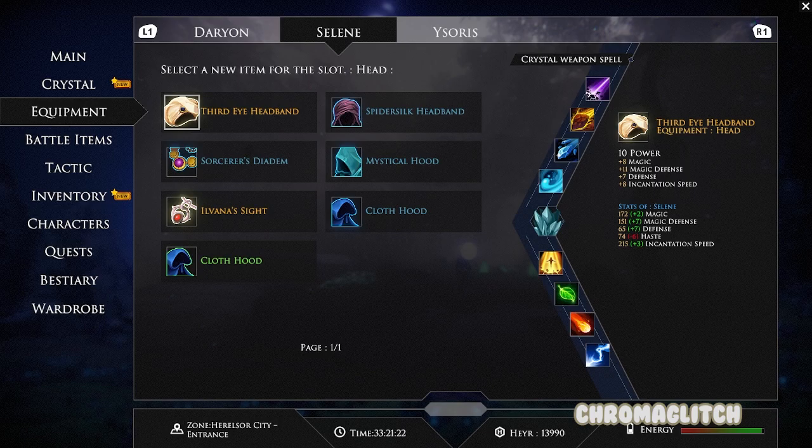The headband has 10 power and adds 8 to magic and incantation speed, 11 to magic defense, and 7 to defense.